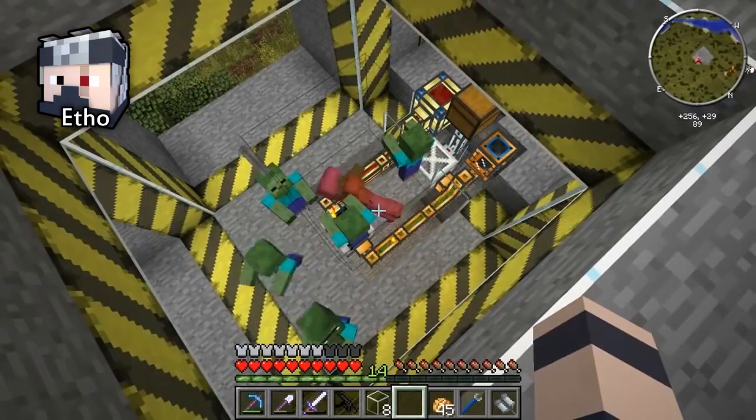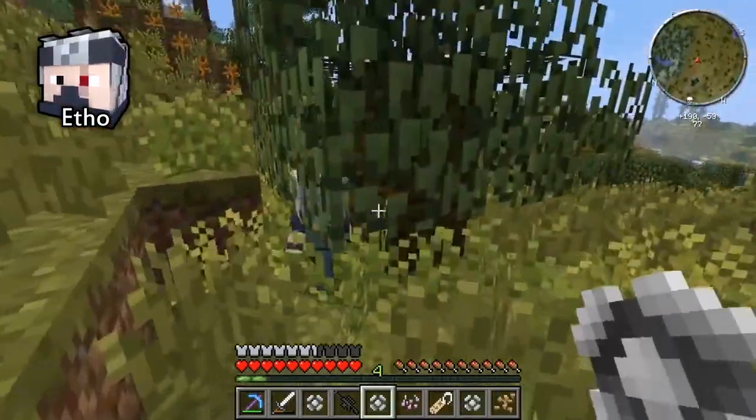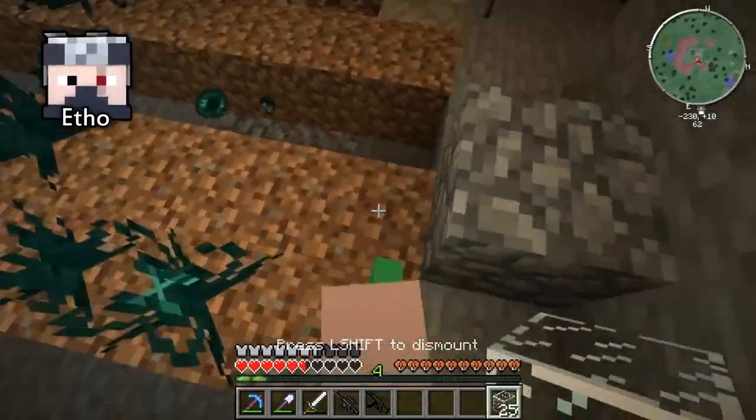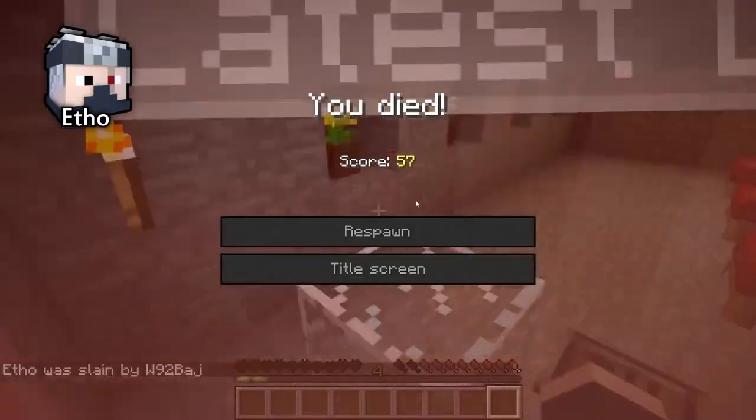Etho shows off his mob grinder, then works together with Biffa and Arcus to smuggle some agents into Team Better's base. They're all coming in. They're all dying. Why are they all coming in? Arcus, don't do that — because we're in here. Oh! They're all dying badges here.